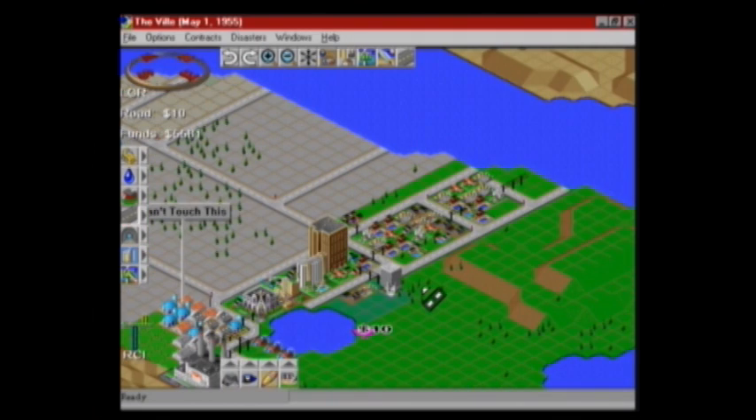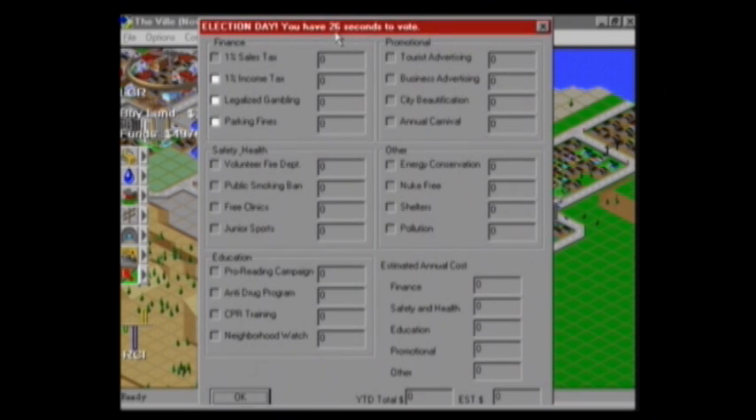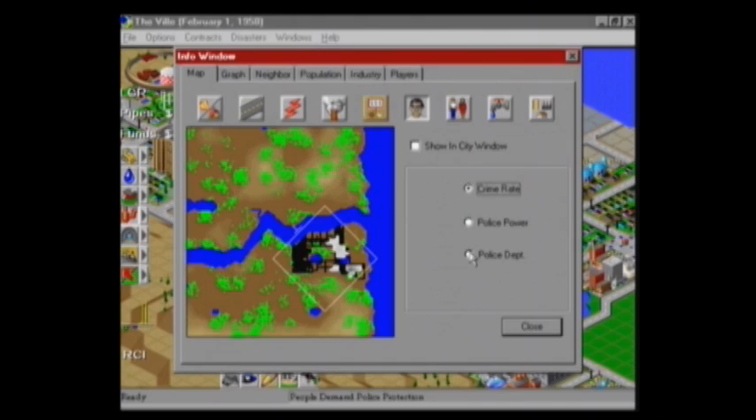Everything from building new areas to planning your budget is affected by this new idea. The same thing applies to passing laws, which not everyone may agree on — I may want to legalize gambling, but the other players oppose it. Everything is then put up to a vote to see what happens. This can also get quite interesting when disaster strikes, since you may be forced to work together with your opponent to tackle fires, floods, and crime. Or you could just let them suffer as payback for not passing that sales tax proposal last month.